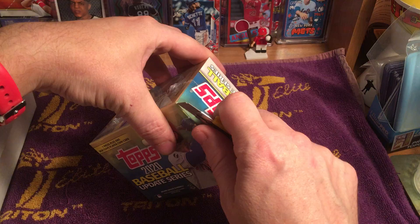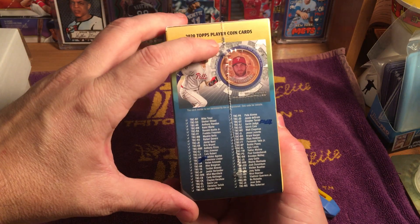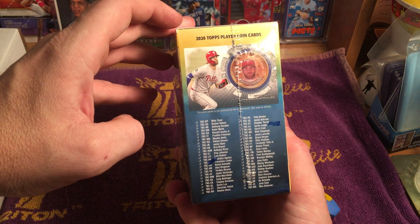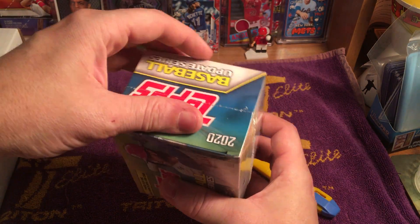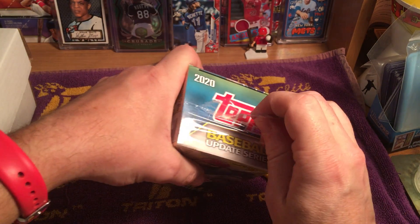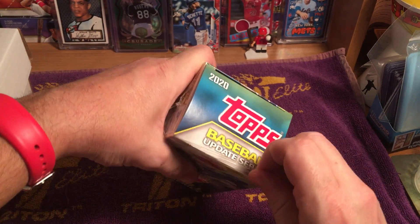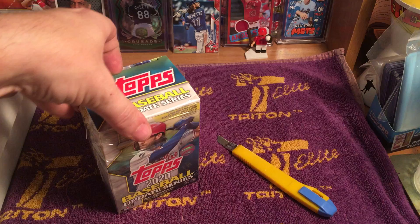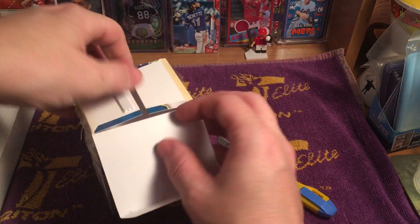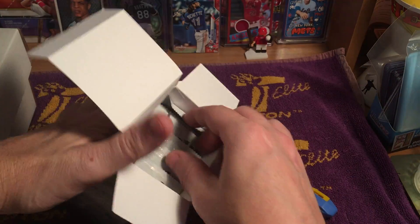So we're going to open these up and see what we've got. Just like the blaster boxes in Series 1 and Series 2, they've got these player coin cards which are going to be pretty cool, as well as some rookie debuts and a couple of rookie cards, as well as the 1985 design set and most of the other subsets and insert sets that they have.